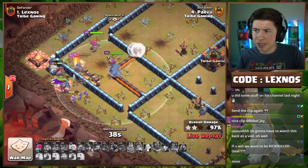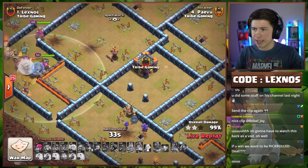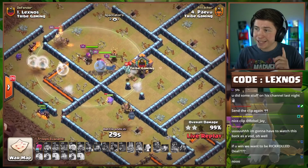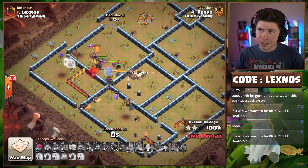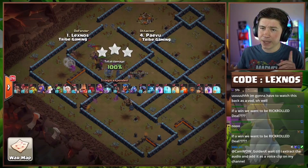A little Skeleton Trap action at the end — doesn't matter, he's got over 30 seconds to spare. He has to go back for the Clan Castle but still plenty of time. Nice plan from Paveu, beautifully executed. Team Nicknose clawing their way back into this match.